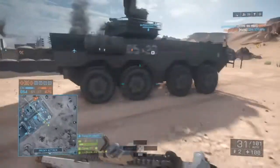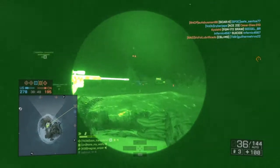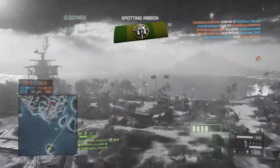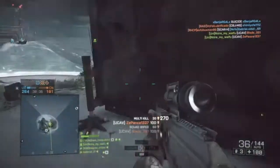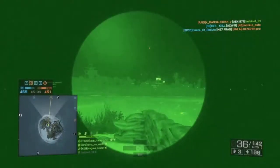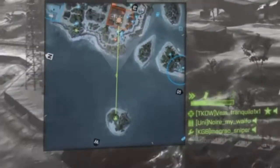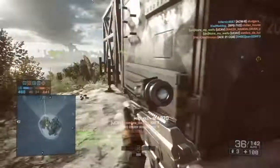That same principle applies to other situations I'll explain later on. Another thing I always do when using the UCAV is spot enemies before you use it. A lot of people don't spot, so they use it without knowing where other targets are. I also use my minimap to see where enemies are, as you can see right there.